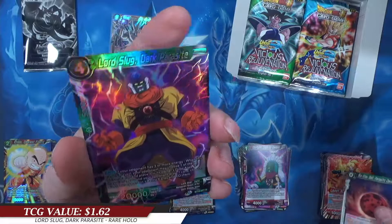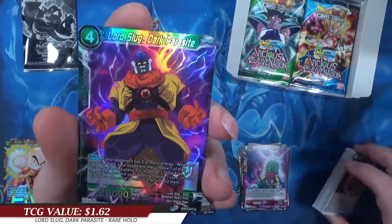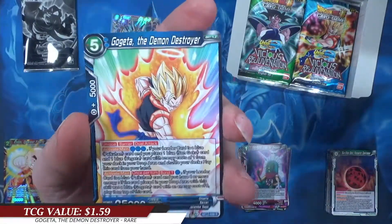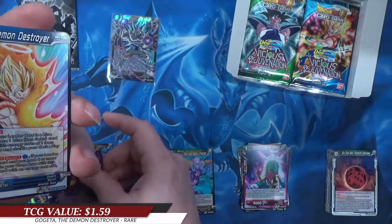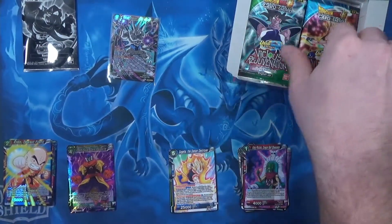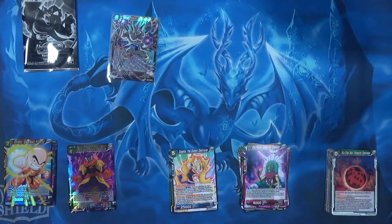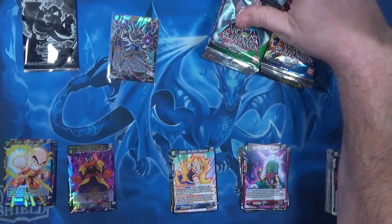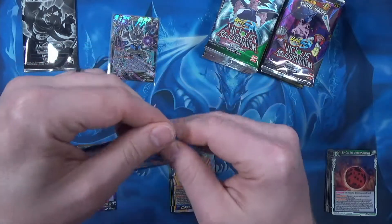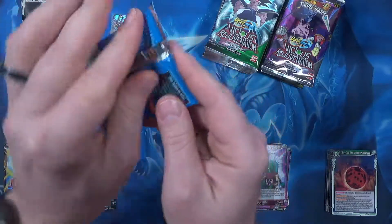A Lord Slug and Dark Parasite hollow rare. And we got a Gogeta the Demon Destroyer. A rare in the back there. I usually don't take them out of the box, but I'm gonna do that because I feel like that's gonna get frustrating pulling them out of the box every time.